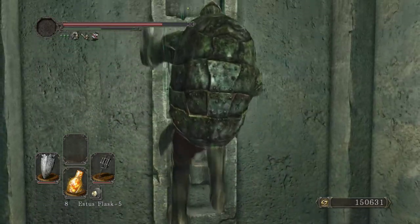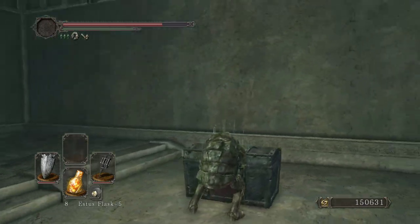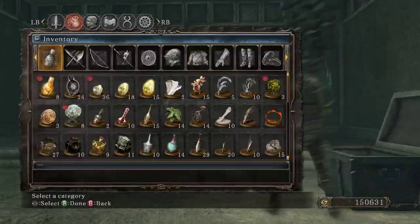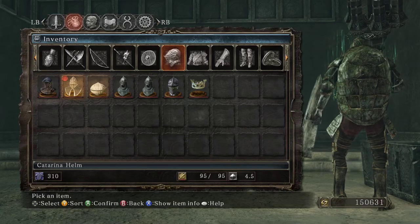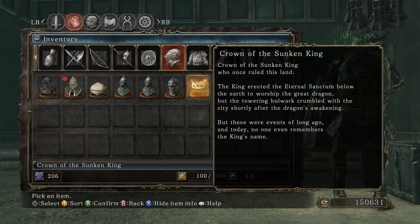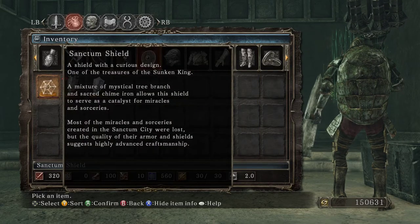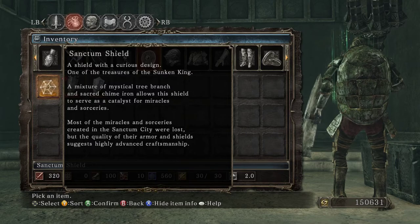There's a guy outside screaming his lungs out for the last five minutes. I don't know what he's doing — hopefully you can't hear that. Sanctum Shield. This is an interesting shield if I recall. 'A shield with a curious design, one of the treasures of the Sunken King. A mixture of mystical tree branch and sacred chime iron allow the shield to serve as a catalyst for miracles and sorceries. Most of the miracles and sorceries created in the Sanctum City were lost, but the quality of their armor and shields suggest highly advanced craftsmanship.'